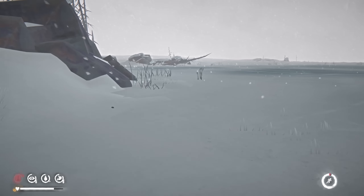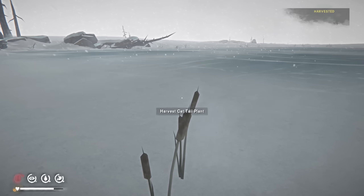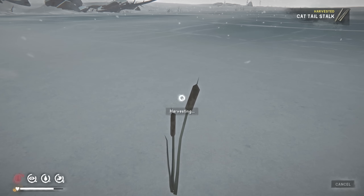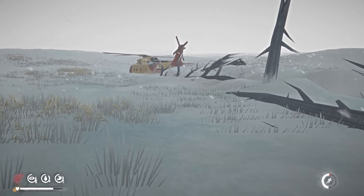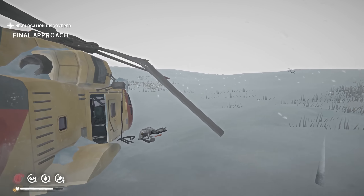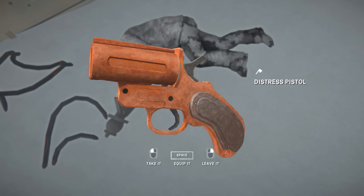We'll grab these rose hips for hot teas — makes traveling a bit easier. And then we'll head out to this helicopter. It looks like we're getting a bit of a snow storm here, maybe a blizzard, but I don't think so. I think it's just regular thick snow. This helicopter is called the Final Approach, I think. And yes — there is actually a flare gun! We got that, fantastic.